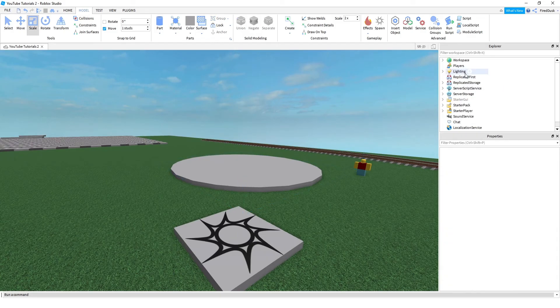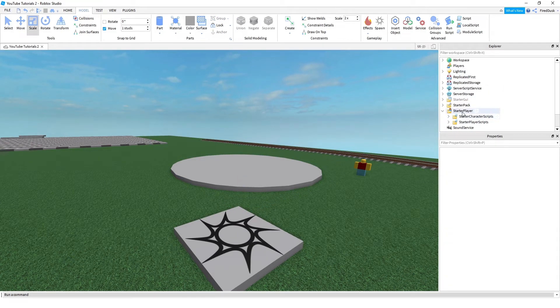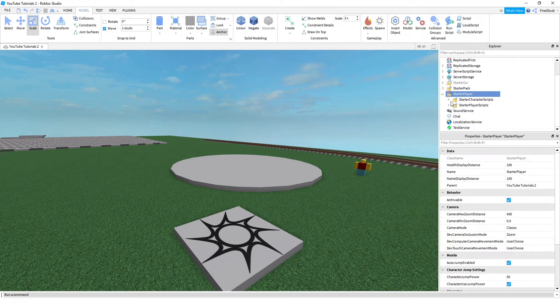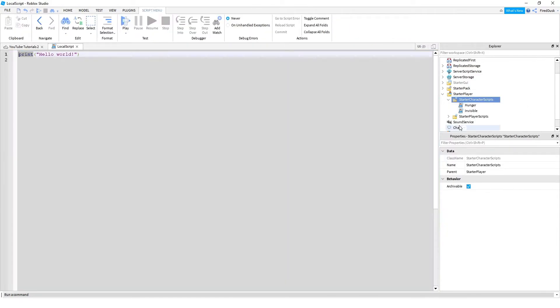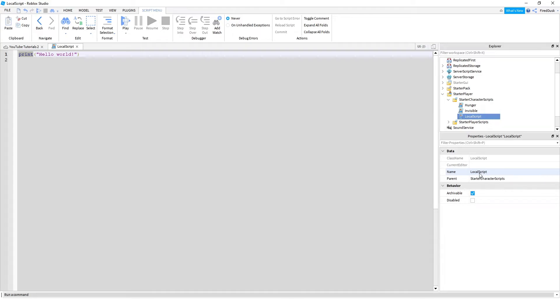Next up, we're going to go into StarterPlayer, go into StarterCharacterScripts, insert an object LocalScript, and rename it to 'area script'. The name doesn't really matter. So basically what we're going to do in the local script is create our simple variables.